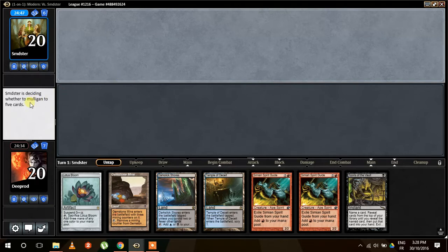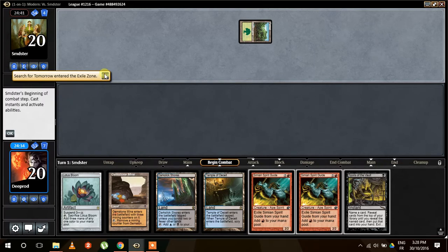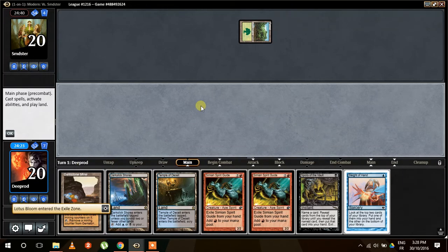Our opponent seems to have mulliganed to six. Forest again, Search for Tomorrow. So how does this hand look against another Titan Shift? I feel more comfortable now. Suspend. I think it's looking great. We're not worrying about any Chalice of the Void here.